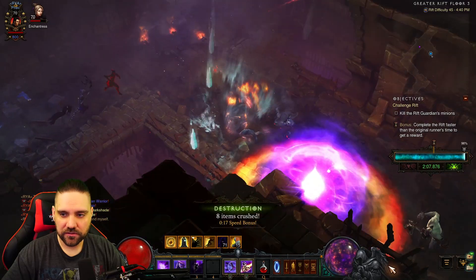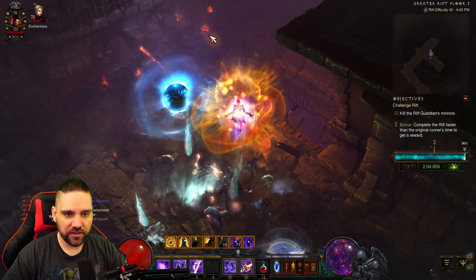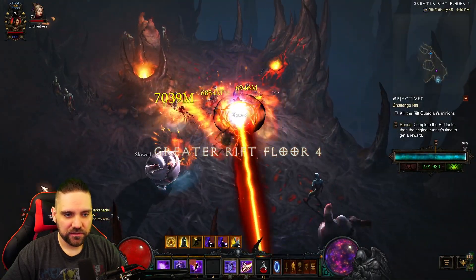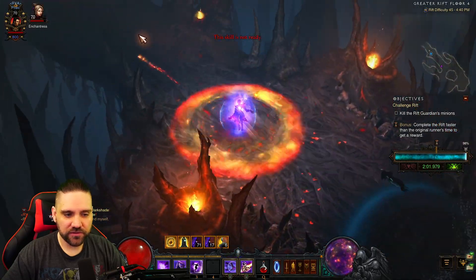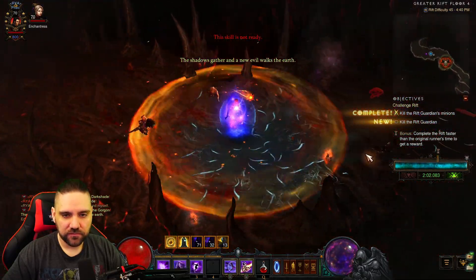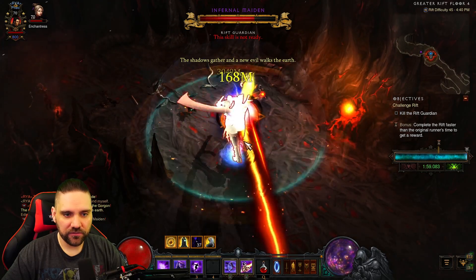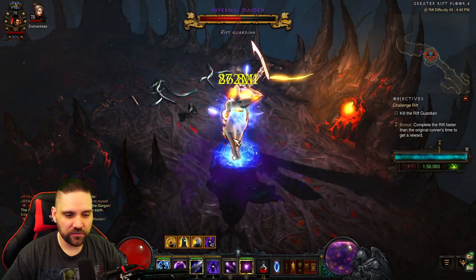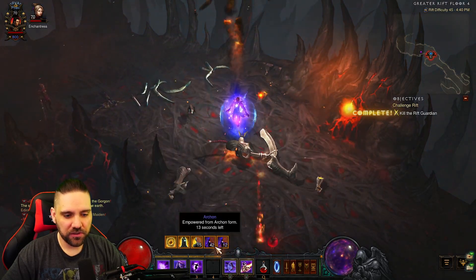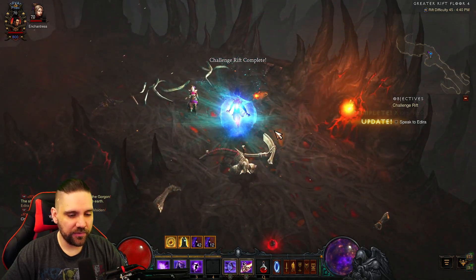We're at 96% — as soon as we come out we're just going to hop right back into Archon. We're probably going to blow the rift guardian up super quickly. This is probably one of the easier challenge rifts we've ever had to do. Putting my Slow Time bubble up, and for the rift guardian you can just hammer away on them. Once you come out of Archon and go back in, you have double Archon stacks. That's where your damage is really going to come from. This is possibly the easiest Challenge Rift we've had in weeks.